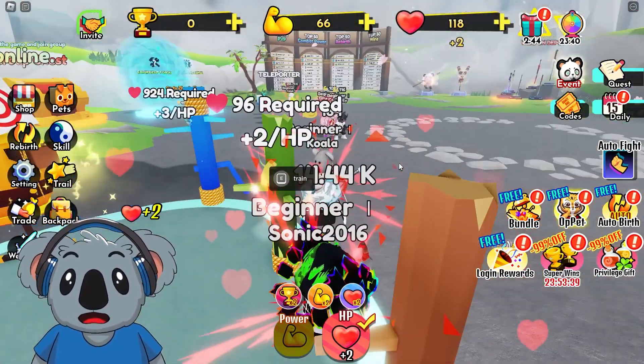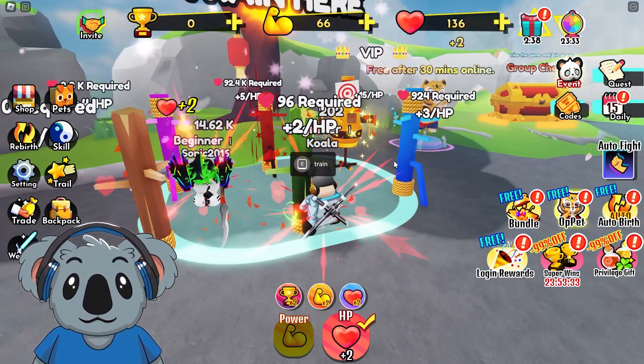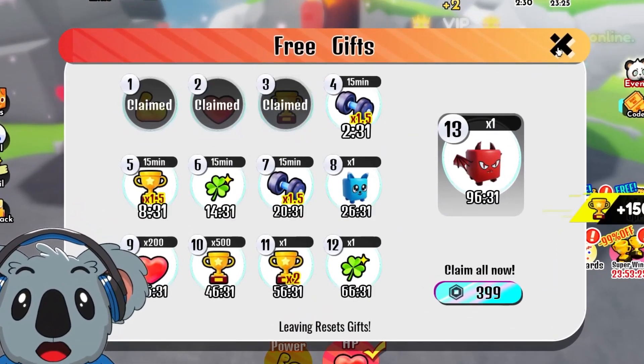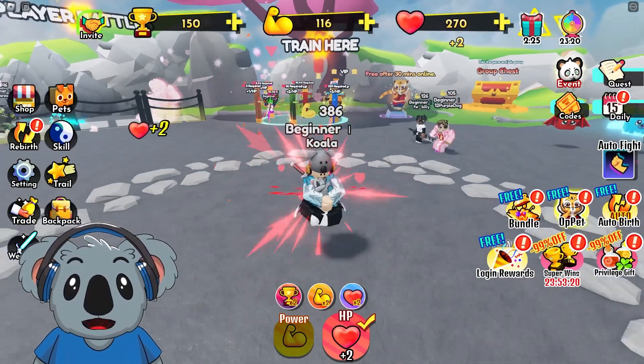I wanted to know where I can train the punching skills — I don't think we have that exactly, but at least I get some HP so that's gonna help us a lot. Let's get to about 150. And while we're at it let's claim some gifts right here — we just got a lot of stuff, that's gonna help us a lot.